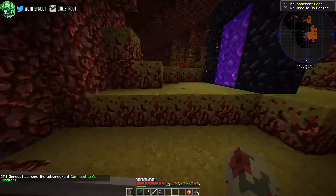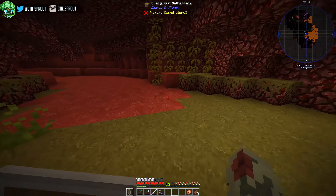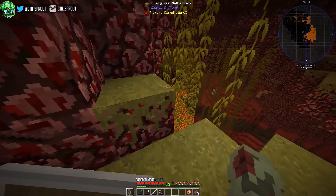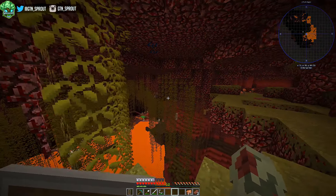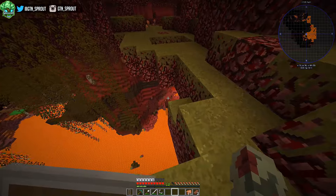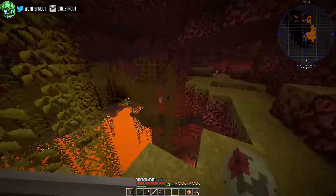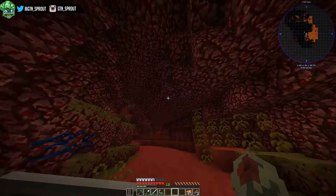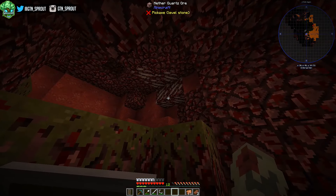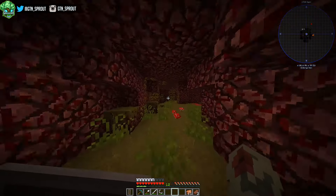We've got the nether portal built - let's jump right in and look for cobalt and ardite. This looks very different from the last time I visited - there are trees and vines everywhere. There's cobalt already, brilliant! We also spotted some draconium, nether quartz, and more cobalt. One thing we definitely don't want to do is fall in the lava. Looks like someone's been here before from the server as they built a little bridge across.